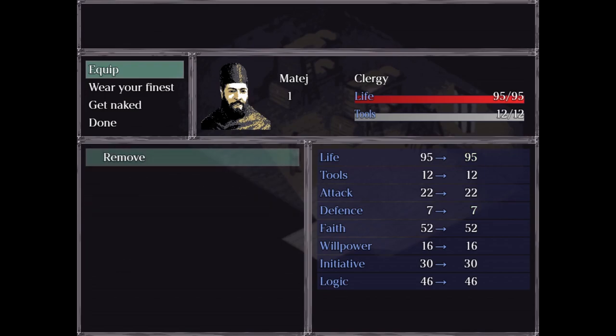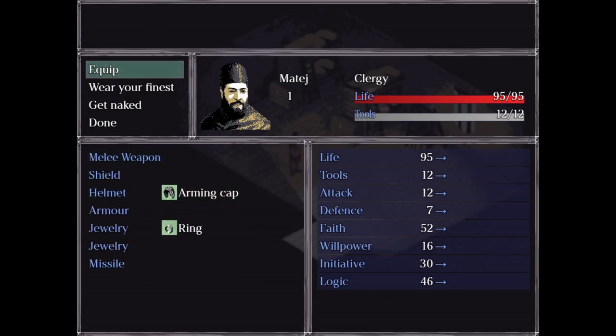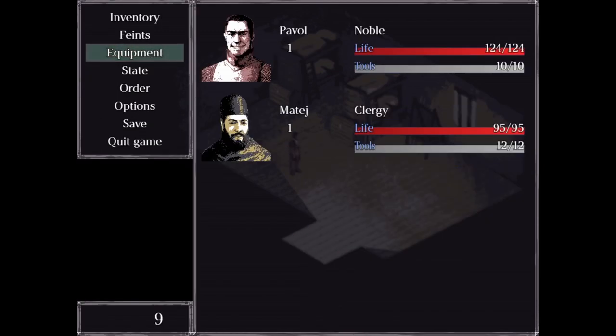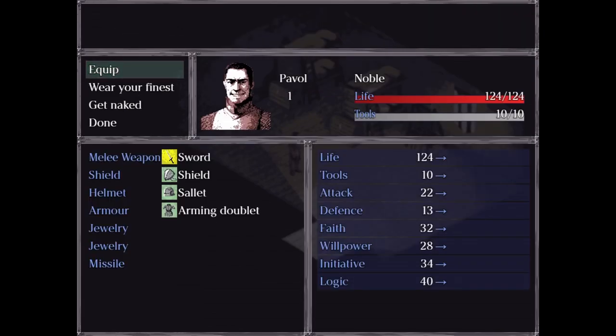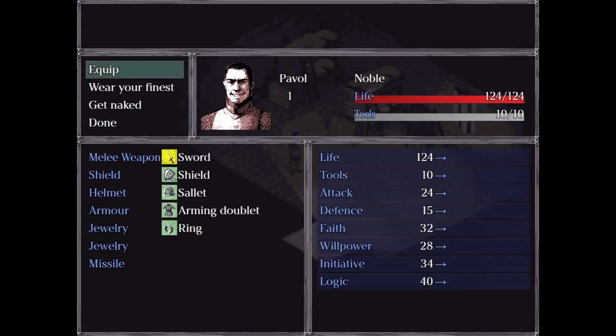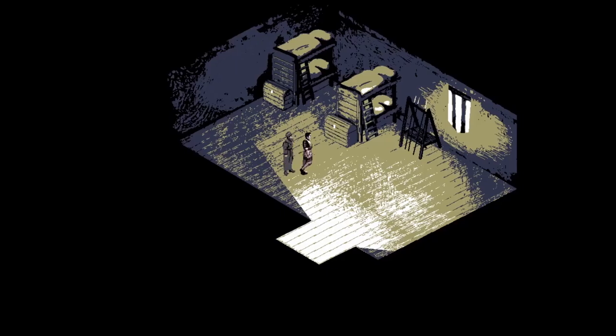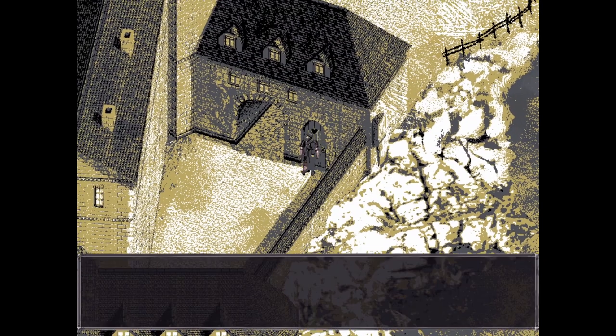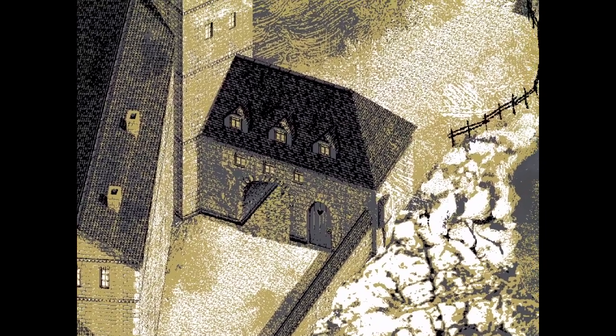There we go. What does having a silver ring do? Nothing there. I do like that we just have a "get naked" prompt here to remove all the armor — I find that funny. Outhouse. Yeah, that's just the outhouse.